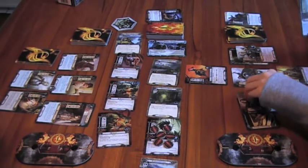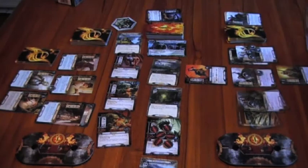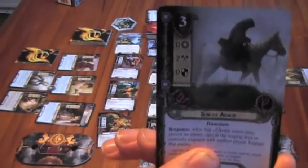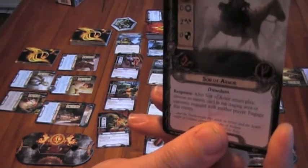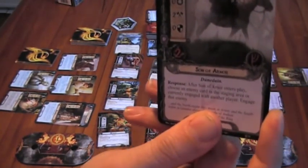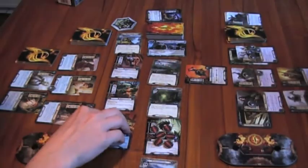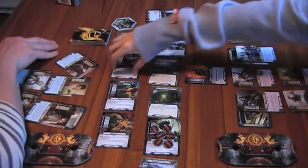I'll take three resources and play Son of Arnal. After Son of Arnal enters play, I can choose an enemy in the staging area or engaged with a player and engage that enemy. I don't have to, but I will — I'll take Rupert.